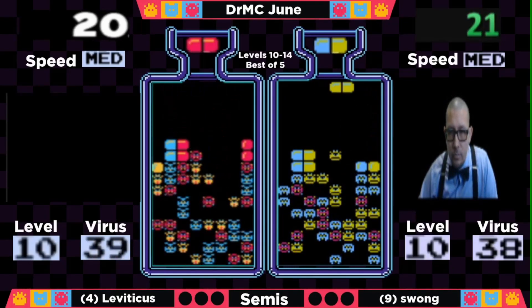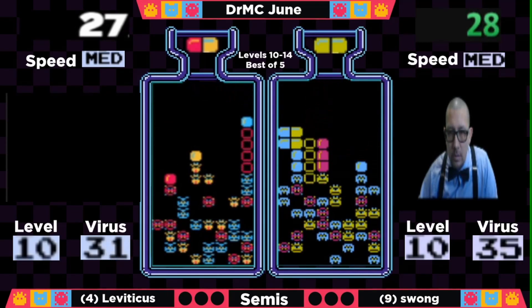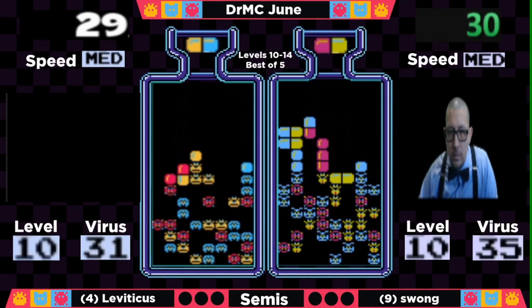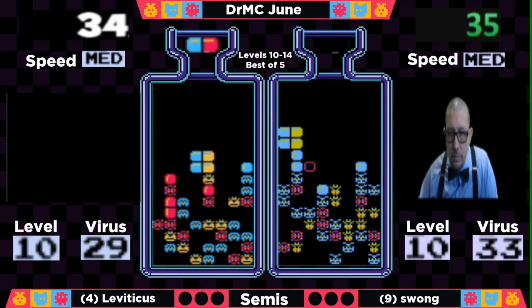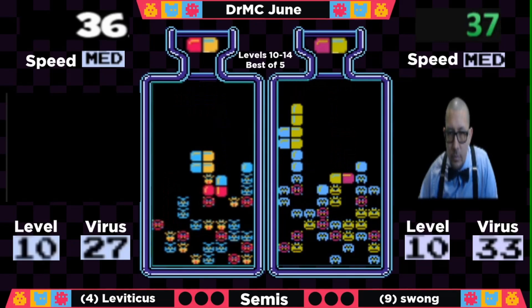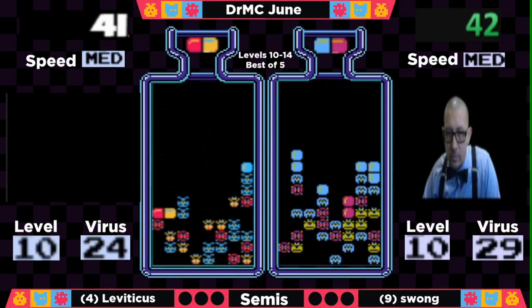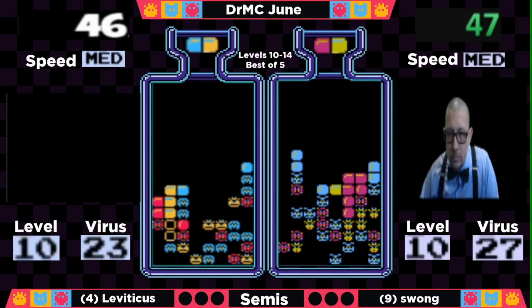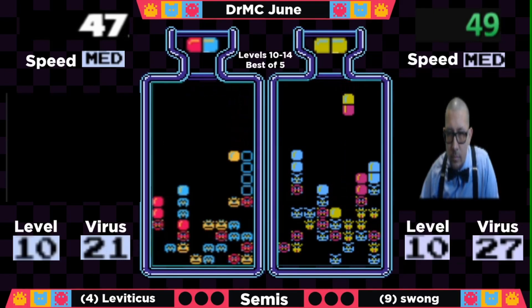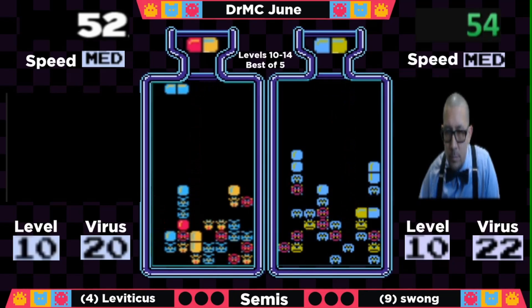Swong is going to be looking for those horizontals if possible, as he has been grinding that style of play. And there we go with a nice sweet tea from Swong, just letting us know what he's bringing to the table. Leviticus with a bit of a spiky board at the moment — spikes on the center and the right side. But that combo is going to take care of all of that. He took it down pretty quickly. Swong recovered very nicely and gets another combo to boot.